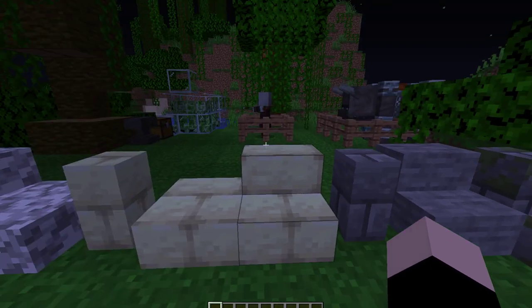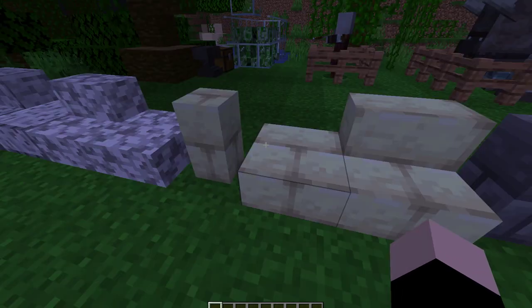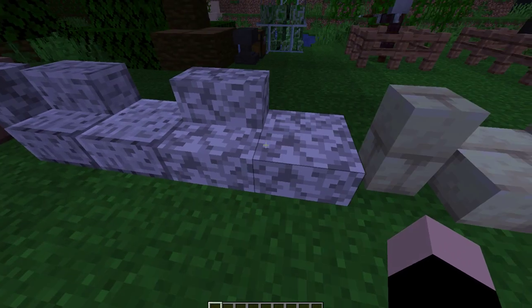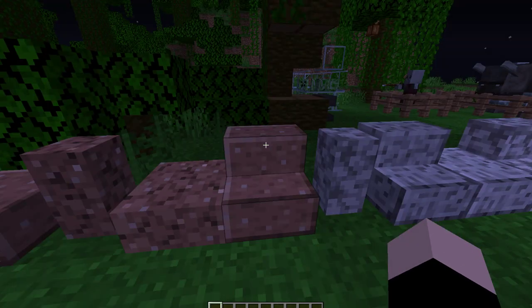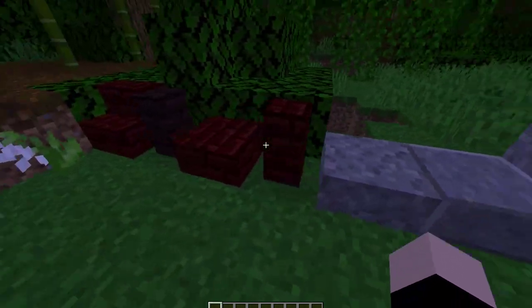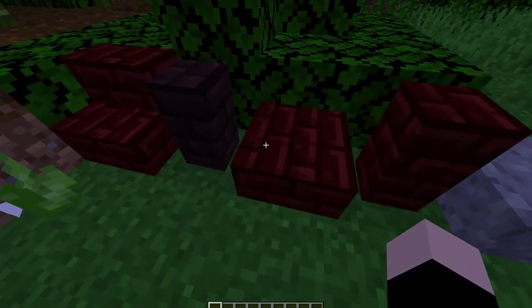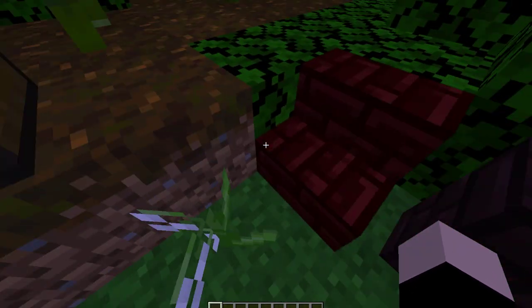You've also got stone brick walls, endstone brick stairs, endstone brick slabs, endstone brick walls, diorite stuff, granite stuff, polished granite stuff, andesite stuff, polished andesite stuff, red nether brick walls, red nether brick slabs, regular nether brick walls, and red nether brick stairs.